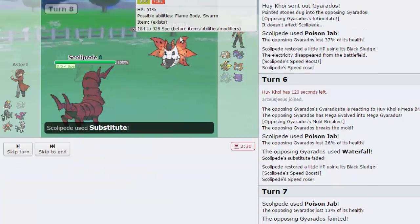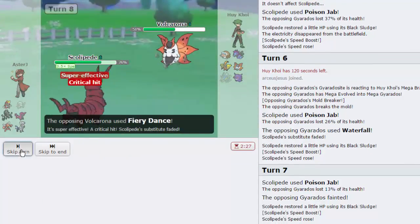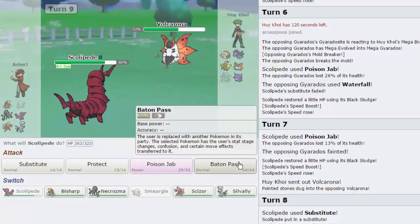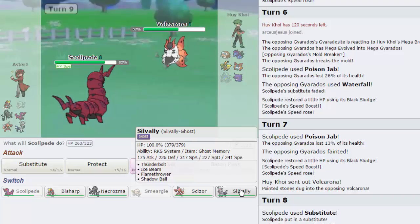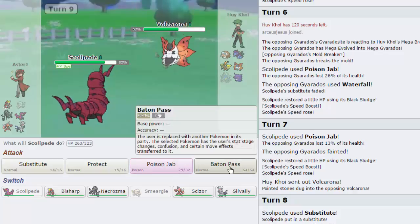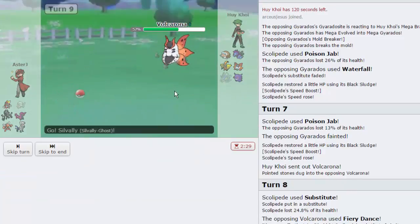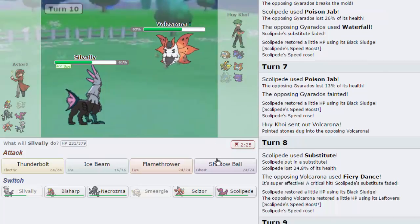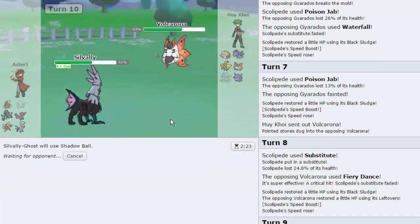He's gonna go into Volcarona directly — that's a little bit scary. Let's go for Sub. If he Quiver Dances we're still faster. He's just gonna go for Fiery Dance. I don't want this thing getting too many boosts. I don't have any super-effective coverage on Silvally either. We're going to Baton Pass out into Silvally as he goes for another Fiery Dance. It's gonna do a good amount of damage, however it's not a two-hit KO and we'll be able to Shadow Ball him — even if he Quivers we're still faster.